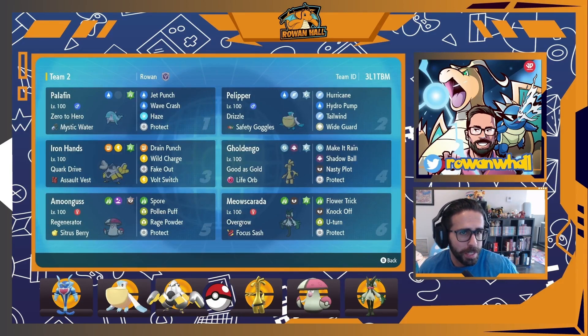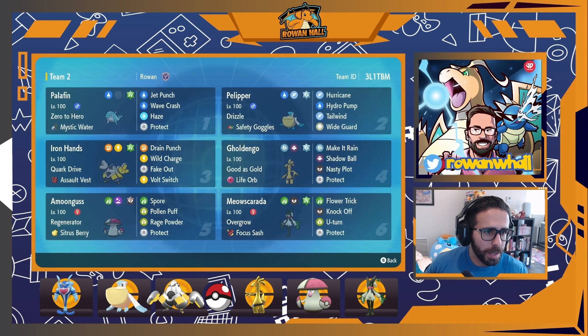So it's a Palafin rain team for Series 2. I ended with a 6-4 record at the Regional, which is pretty solid, better than I did at San Diego. It's a little frustrating because I was at 6-2 at one point and then lost the decider of a set to a five-turn freeze, which was very unfortunate. I did hit a lot of Hydro Pumps, so maybe that's just luck evening out.